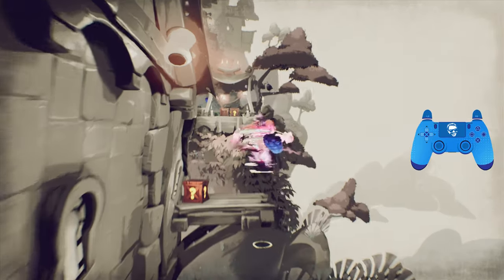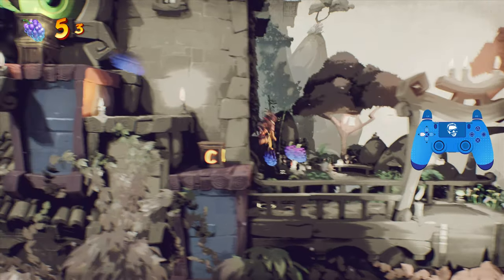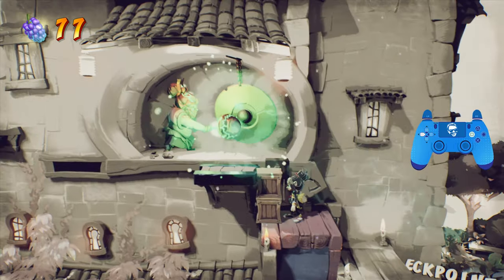Grab a Kano, jump towards the right to collect that box, and then jump over here to collect these boxes. We're hitting this checkpoint. Keep going.